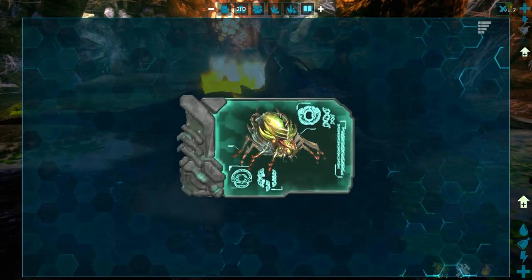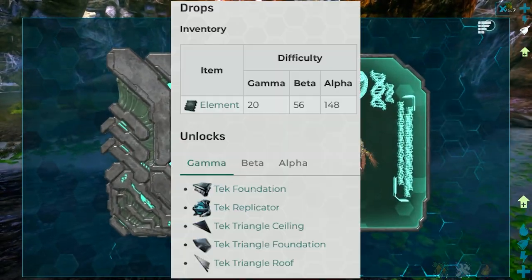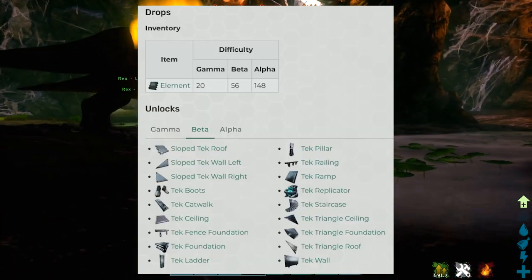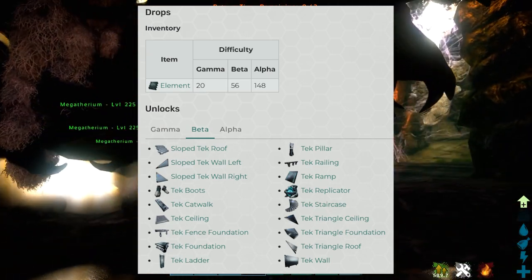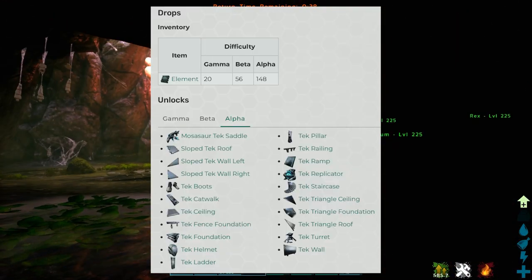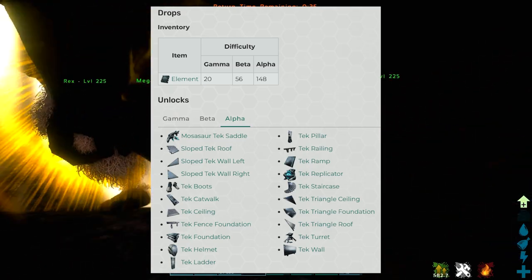With an army like that, you'll beat the boss easily if your dinosaurs are strong enough. Here are the rewards and unlocks for Gamma difficulty, here are the rewards and unlocks for Beta difficulty, and here are the rewards and unlocks for Alpha difficulty.